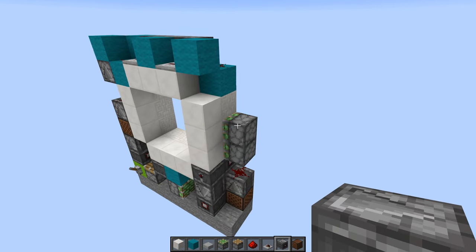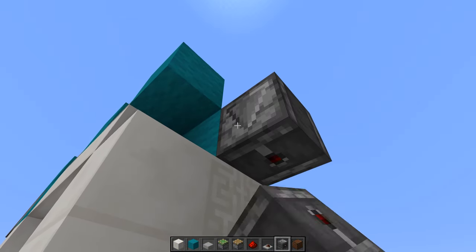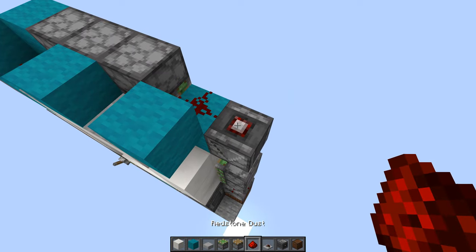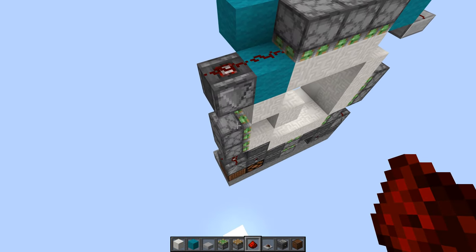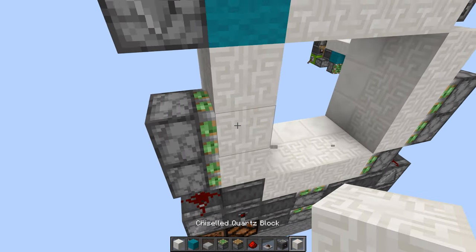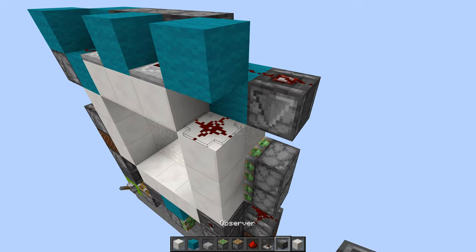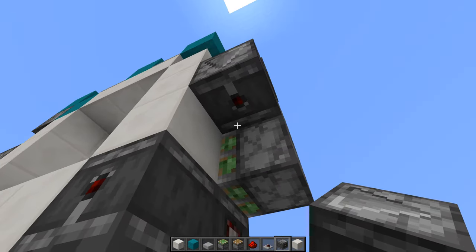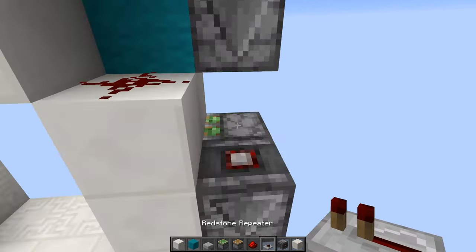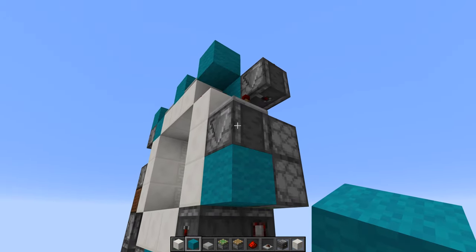And finally we need to power these two side pistons. So first we place an observer facing down, then a piece of redstone dust on top — that will cause this piston to spit out its block, but we can just place it back like that. And then we place a piece of redstone dust here, then another observer facing down on the side of this piston, then a repeater on top facing this way, and then a block underneath the observer.